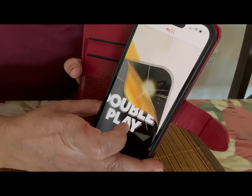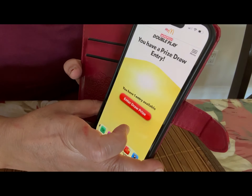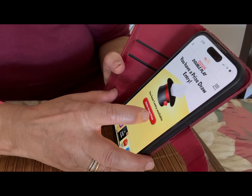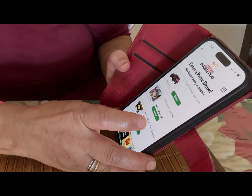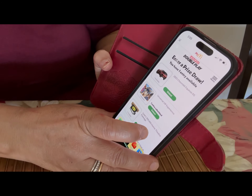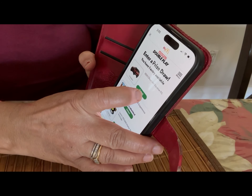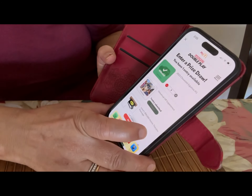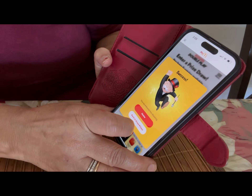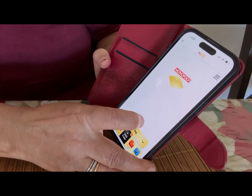You have one entry available. This time I'm going to enter — why not, I'm going to try to get a car. So I do my entry into the car prize and then I press 'Home.'